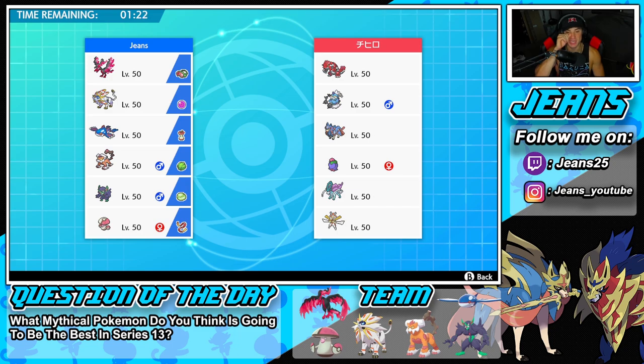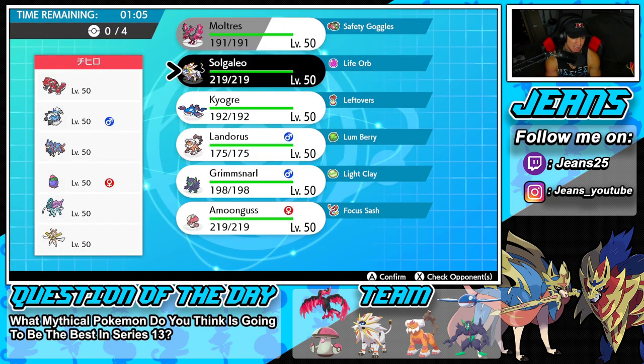Second battle coming at you guys — we have ourselves a lovely little weather war for battle number two, looking for our first win. We're going up against a Groudon and Incineroar team with Sun and Cherrim, Suicune for Tailwind and Speed Control, then Kartana, Thundurus, and Zacian.